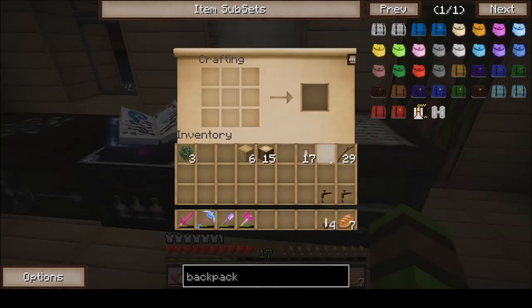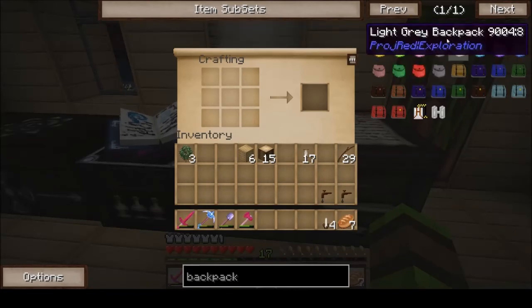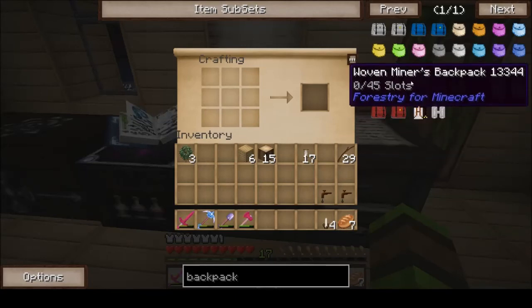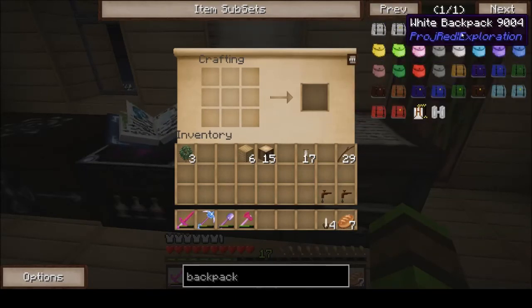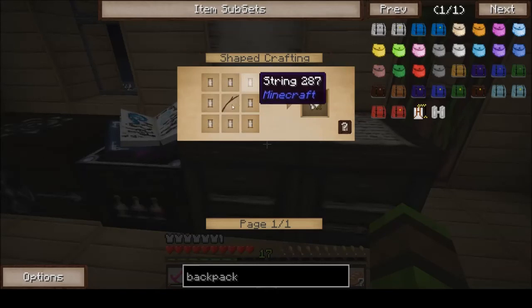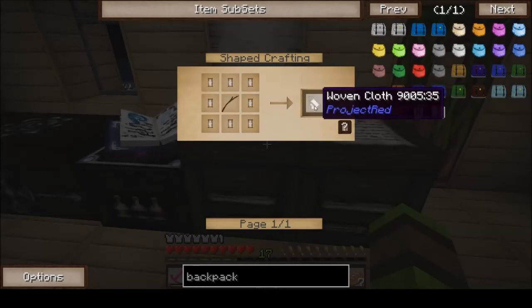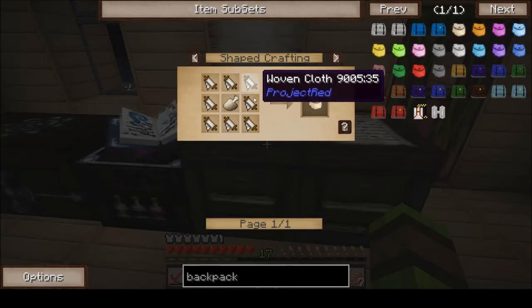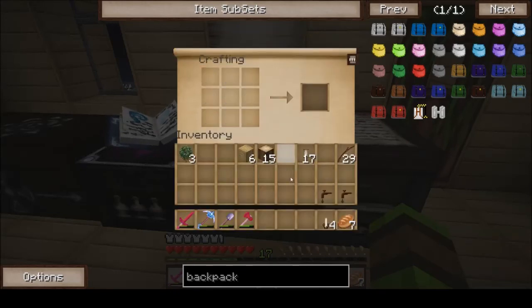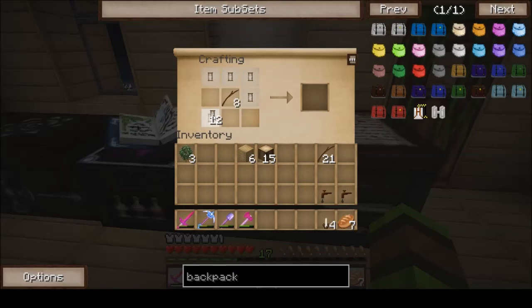I also want to look at getting one of these backpacks. I've used the digger and forester backpacks before but they haven't been exactly what I wanted. So I want to look at these normal backpacks. You need one stick surrounded by cloth to get woven cloth. I need eight of them total. I don't think I've got enough string for this — absolutely no chance I can make two right now.